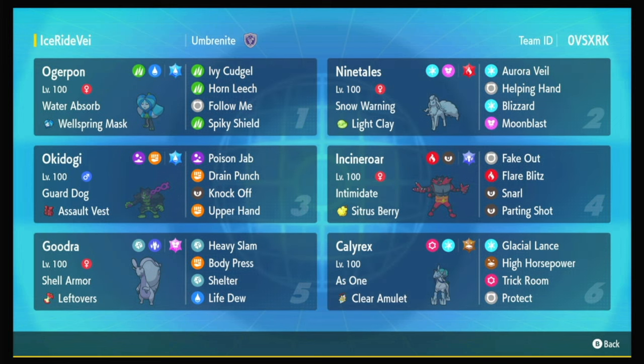Unfortunately, both of them cost $90. Anyway, this team was created by Umber Knight — thank you very much. And it's just amazing. If you know me at all, you know I love Goodra, so as soon as Goodra was put on this team, I just had to use it.